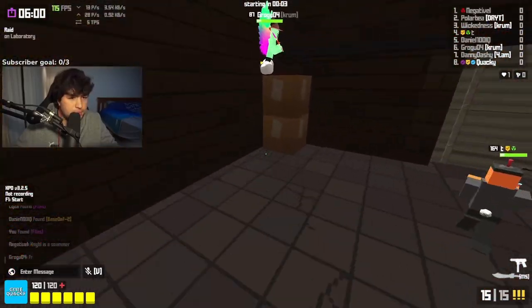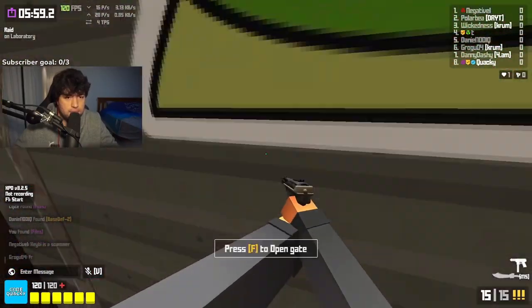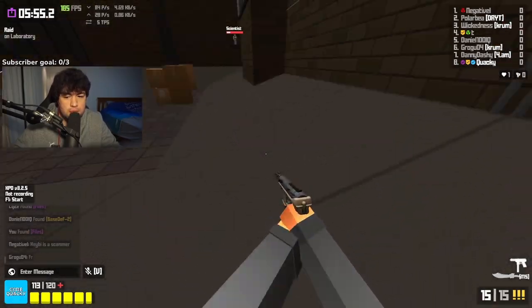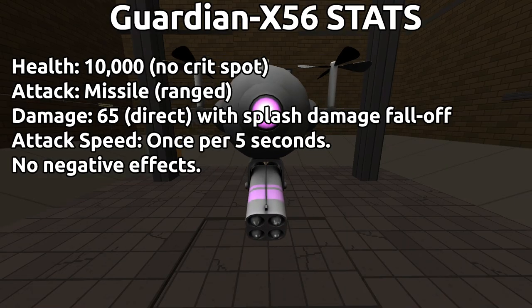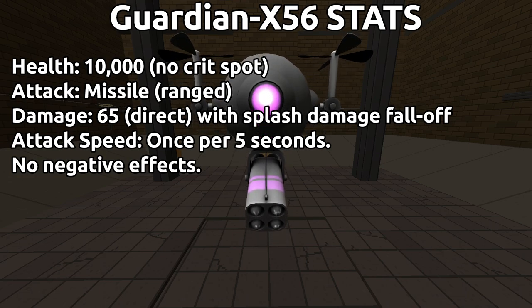Once your team is situated, open the front door and drop down into the first boss room, where you will be greeted by the Guardian. Some stats about Guardian X-56: the boss has 10,000 health, with their only method of attack being a projectile missile fired every 5 seconds, that deals up to 65 damage directly, along with splash damage that has a falloff.